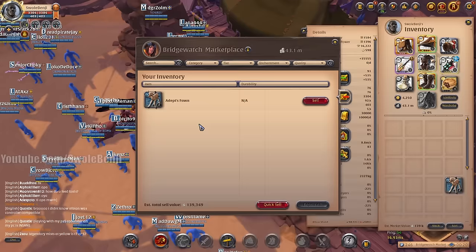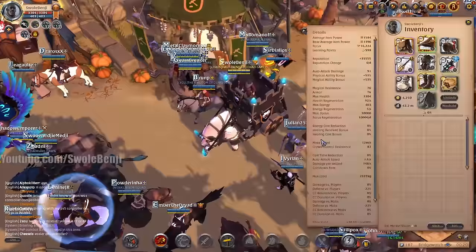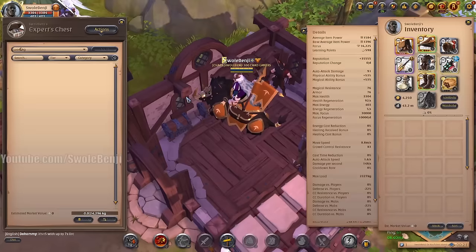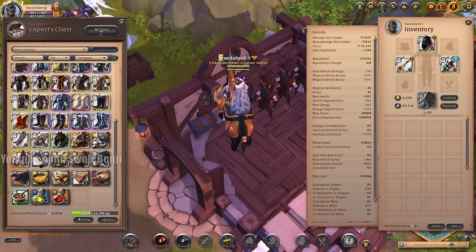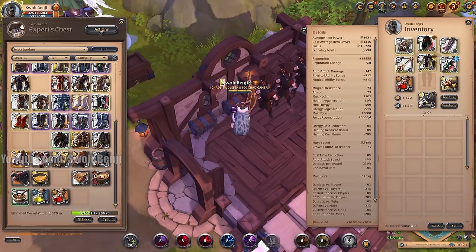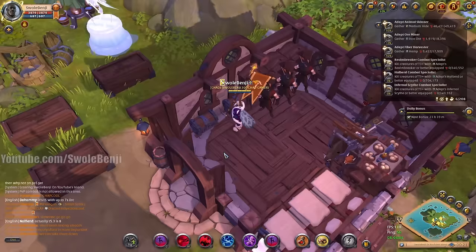The next thing I normally combine with gathering is group dungeons — I'll go to a group dungeon by myself and solo it. I just happened to find a legendary group dungeon, which doesn't normally happen. I'm going to attempt it — I say 'attempt' because I don't know if I can technically do it. I stripped my character and swapped to a dungeon clearing set, switching to a druidic staff with torch swap and mercenary jacket, just in case because it is a very dangerous dungeon.